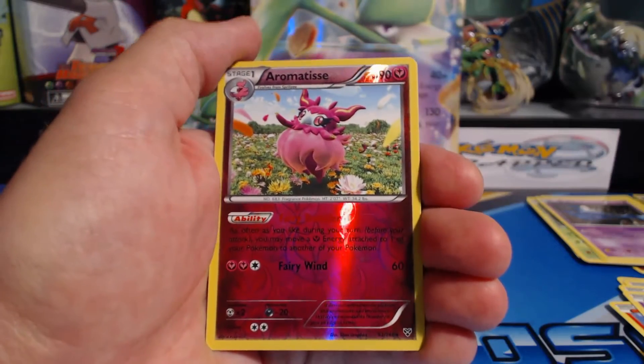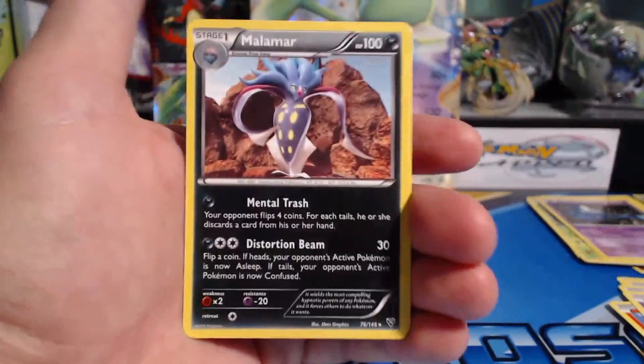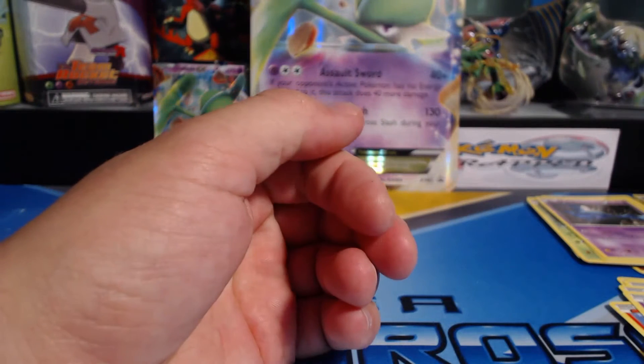A reverse holographic Aromatisse, nice! And a Malamar rare. So we got each pack gave us a holographic rare, which is pretty sweet — not bad, really not bad at all.